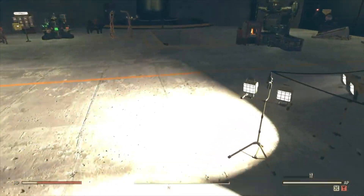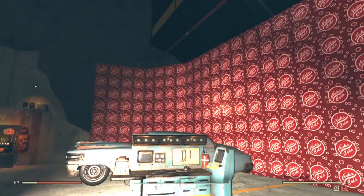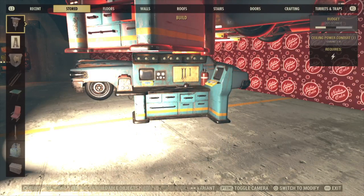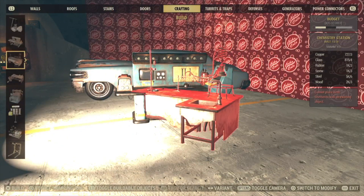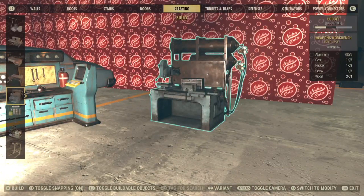Let me show you where you build it from. It can be built in a shelter — I'm in a shelter now. Just go to crafting. If you just picked it up, it will be under 'new.' There's a category around here called 'new.' Otherwise, you're going to go to crafting and scroll down until you find the original weapons bench.